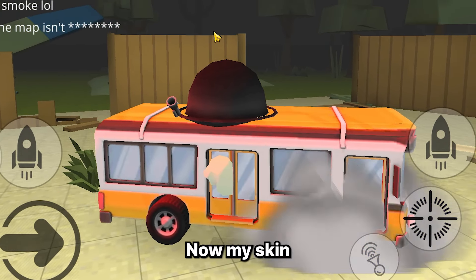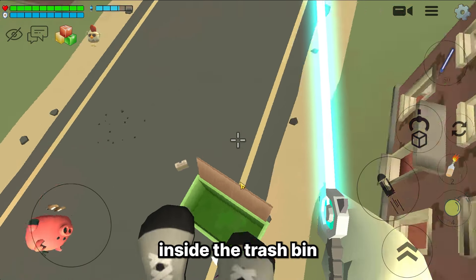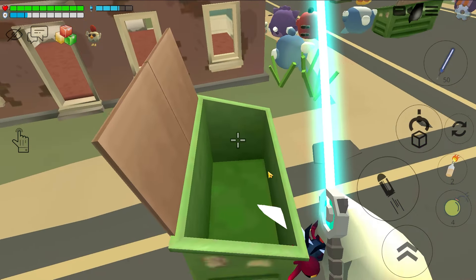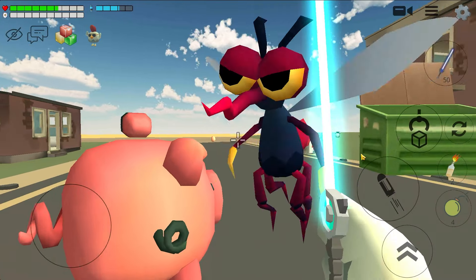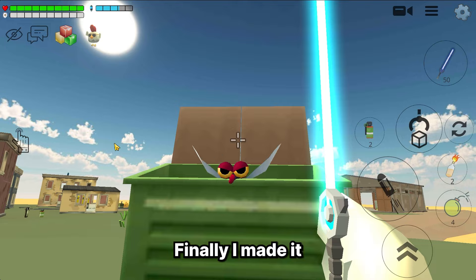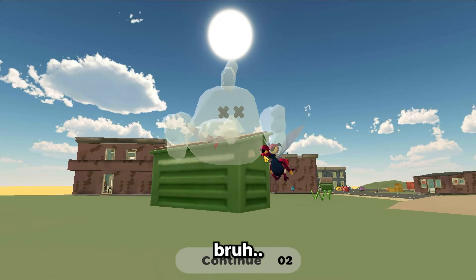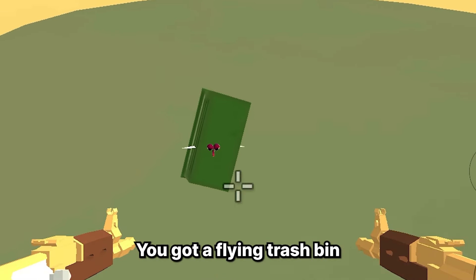Okay, this one is kind of a funny trick you can do in any map in Chicken Gun. First you need a trash bin, and then spawn a mosquito or fly mob inside the trash bin. Aha, finally I made it! Now close the trash bin — voila, you got a flying trash bin!